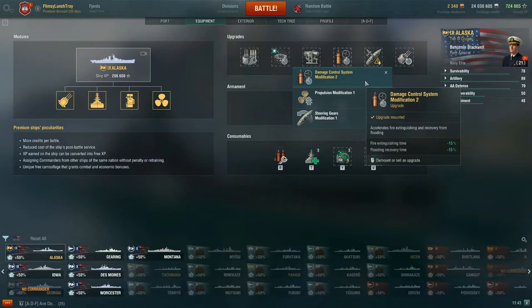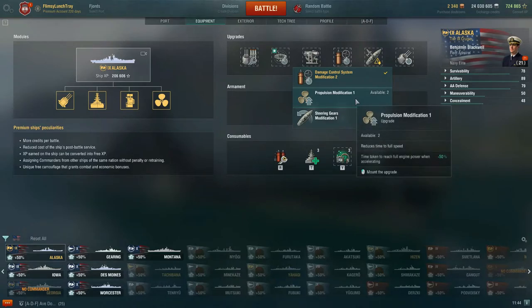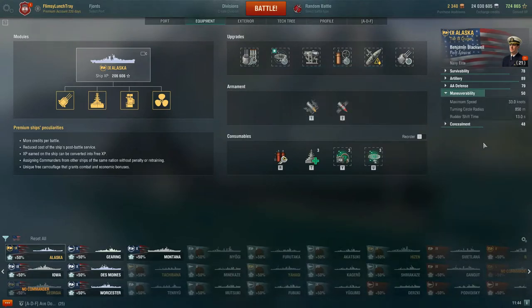For slot four, I've elected to go with damage control system modification 2. This accelerates fire extinguishing time by -15% and flooding recovery time by -15%. Your DCP cooldown reload time is 60 seconds. It's easy to be set on fire in this HE meta, so anything to improve survivability is worthwhile in slot four. Otherwise, you could take the propulsion modification or steering gears modification, which reduces rudder shift time by -20%. Alaska's turning circle radius is 850 meters and rudder shift time is 13 seconds, so she's somewhat responsive.